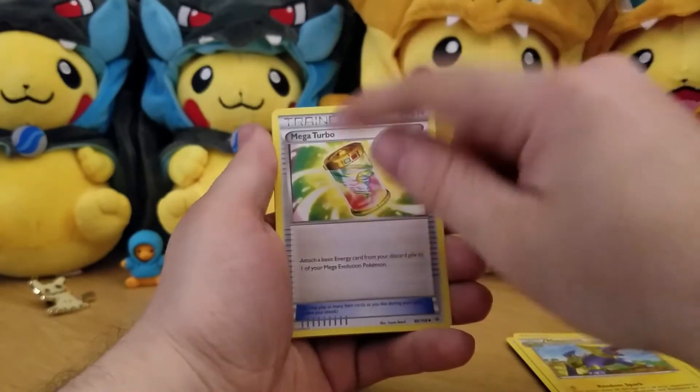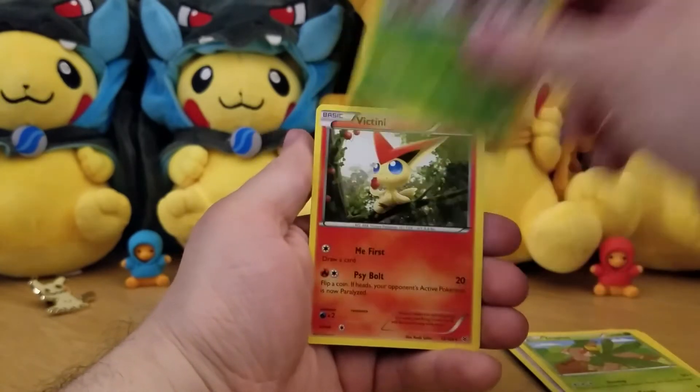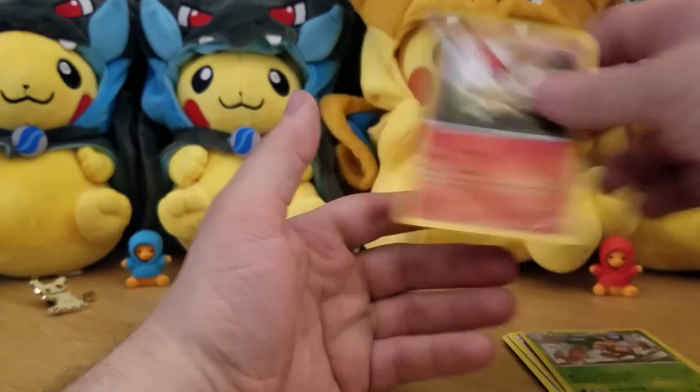Mega Turbo is an awesome card to pull! Tropius, Exeggutor, and a Victini — regular rare. That's not an awesome card to pull, but unfortunately that's how the cookie crumbles sometimes.